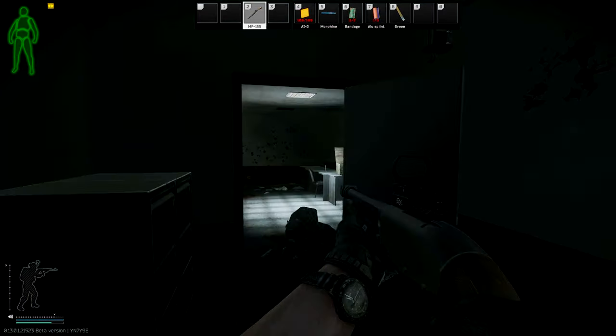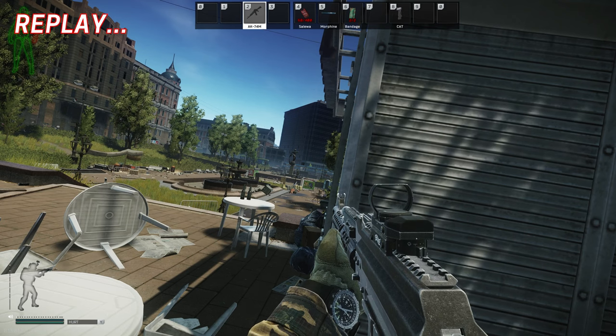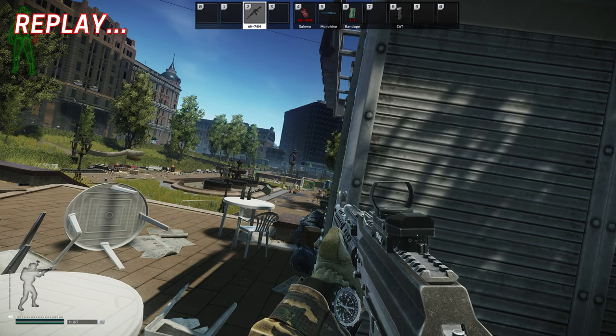Now let's take a look at what the receiving party sees. Even with perfect crosshair placement, you might not react in time.